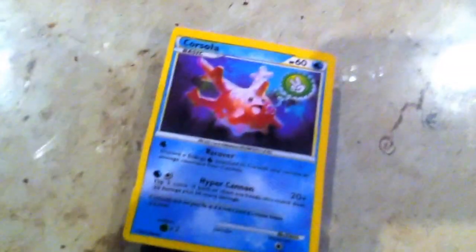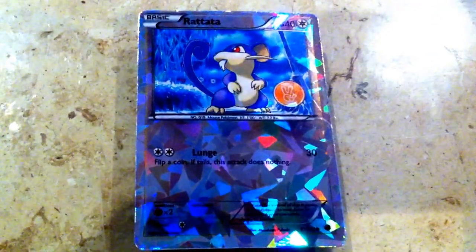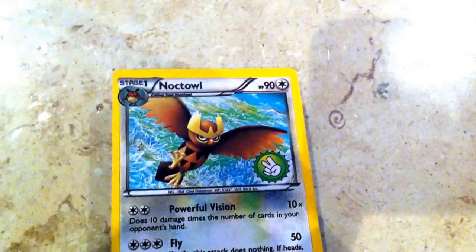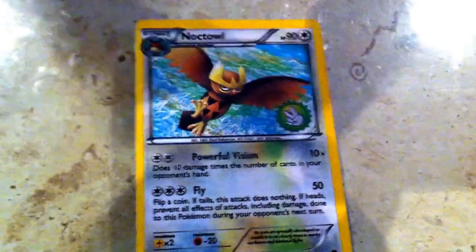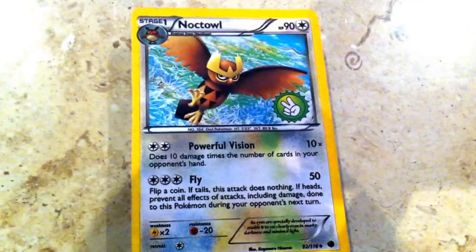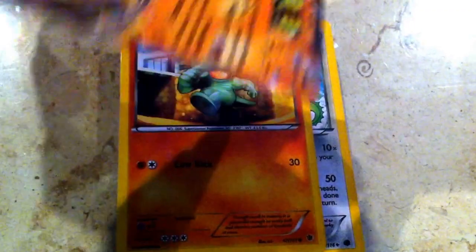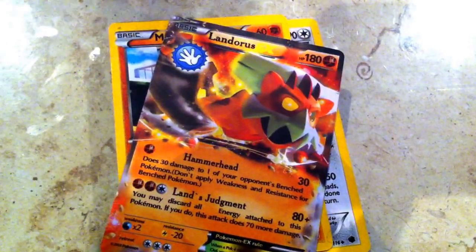A duplicate. Of course. And another duplicate. A Raikou EX — do we have him? No, I think we don't have him. That's a duplicate as well. Yeah, that's a duplicate. Noctowl — that's not a duplicate. Kiran EX — that's not a duplicate, so I'm so putting that to the side. Marchomp. Landris EX — I'm so putting that to the side.